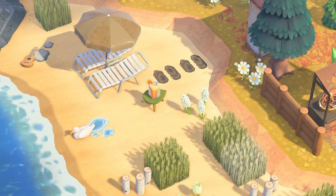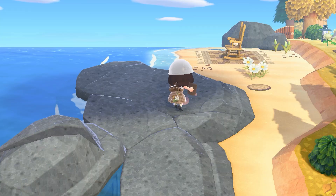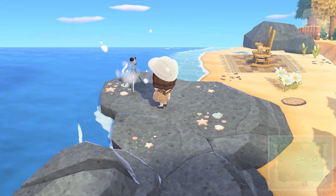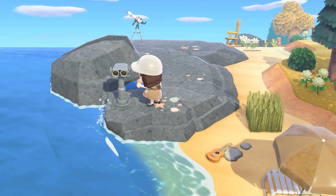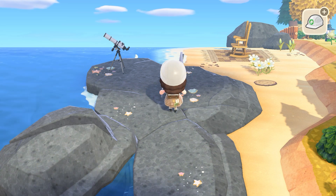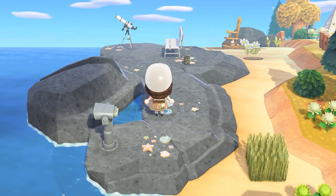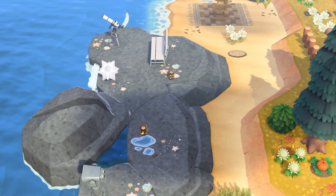I'm wrapping up this small build by adding a little wood plank path leading to it from the campsite, then moving on to the stargazing area. This build is extremely easy — all you really need is a telescope and a bench. The lanterns are optional, but I thought they were cute and really went with the area, like you would walk down with your lantern and sit on the bench or gaze through the telescope. It came out really cute, very simple and easy, and it's a great filler area.